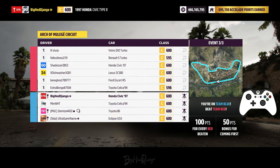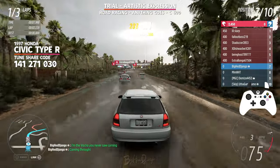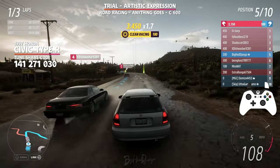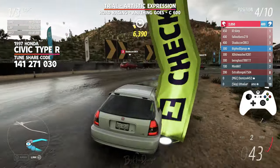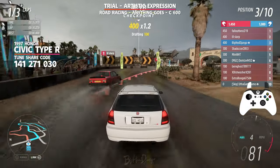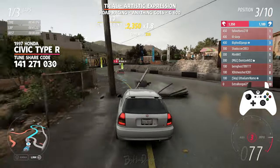Moving on to the last race, starting in pole position for the team, which is going to help me out a bit. The aim of the last race is to win it and we do need to slow down the AI in order to do that. Coming up to the first banked corner you can either brake hard — though there's always a chance a teammate is going to ram you — or you can wall right through this corner without losing too much time or speed. Keep that in mind if you're uncomfortable or playing with teammates who aren't very good.